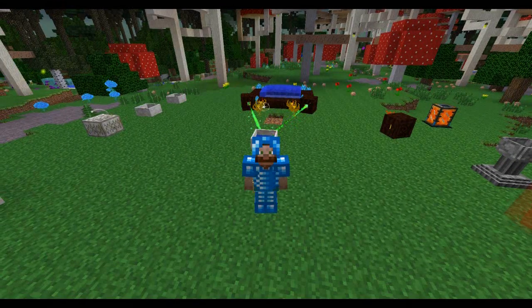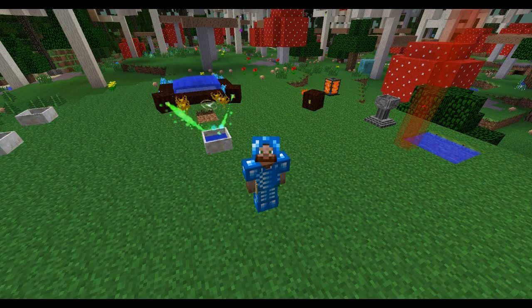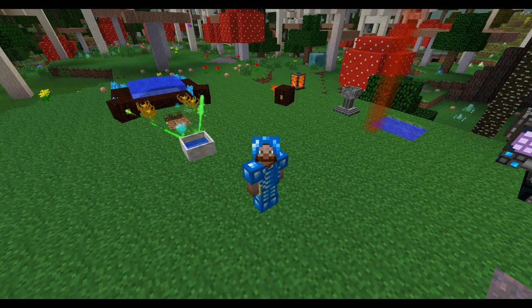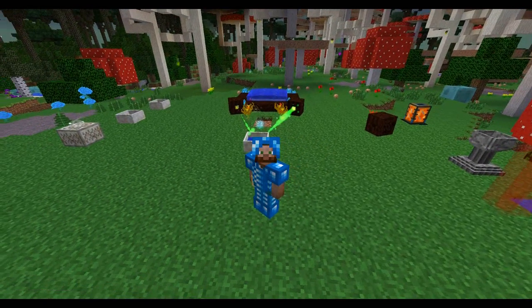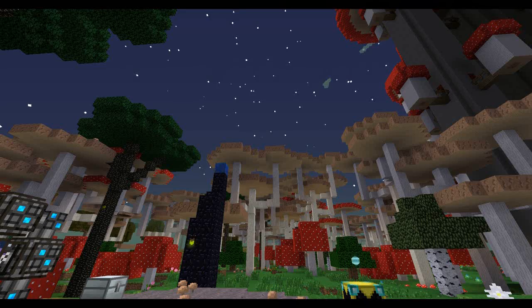Hello everybody, this is bench85, welcome back to another episode of Surviving Minecraft. Hey you slime, stay away — this is my area. So last time I mentioned we were going to get that thermal lily going, but it turns out I can't, at least not at the moment. That mana spreader over there is not capable enough — it loses way too much mana because it fills up and then a whole bunch is wasted.